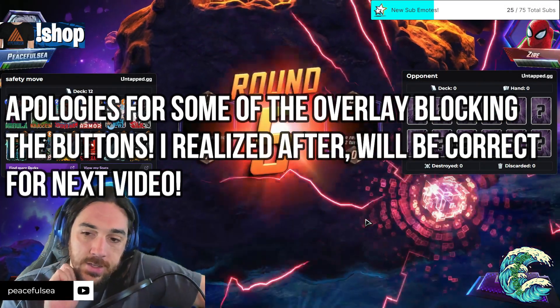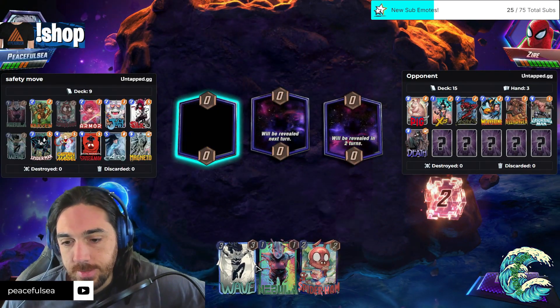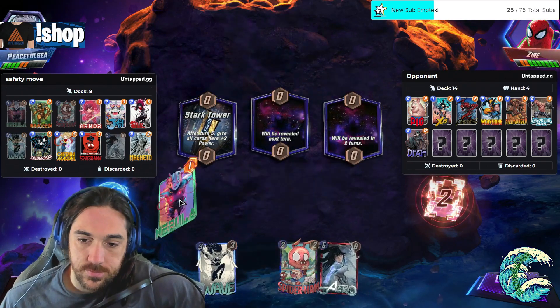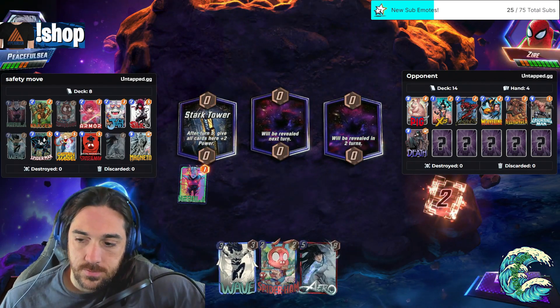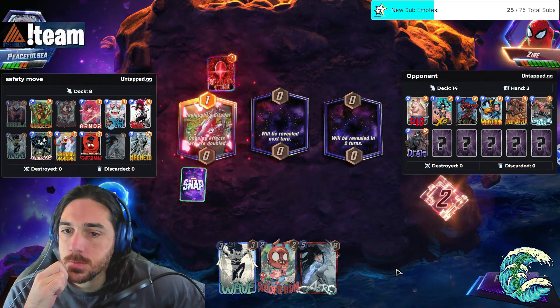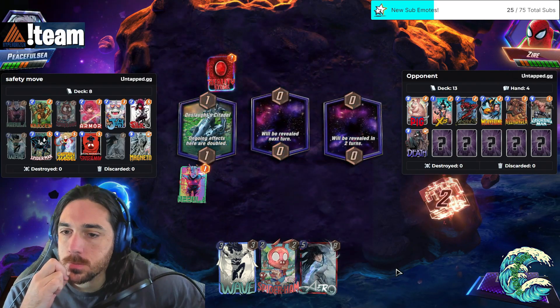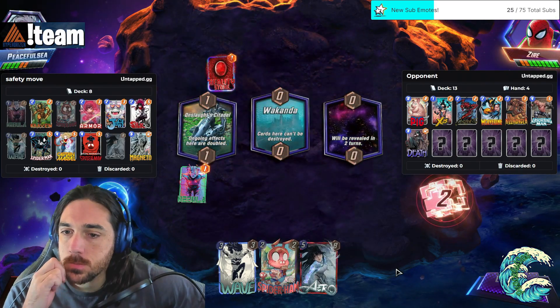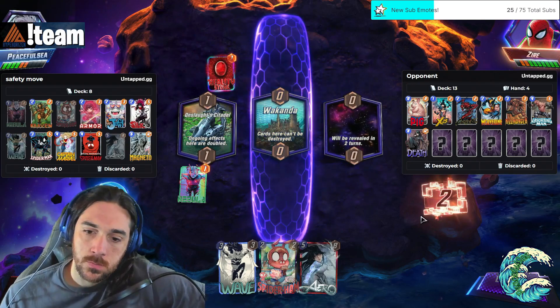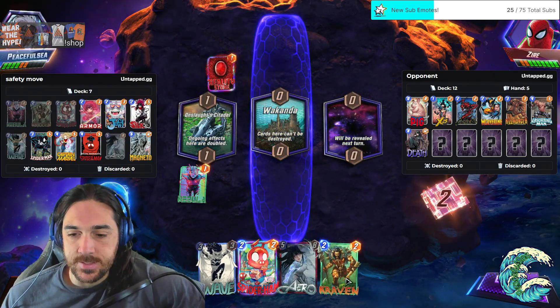Loving those gold Dork and Claw card backs — that's a sweet one. This Nebula is useless. I don't have Armor, or else I think this is a snap.